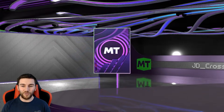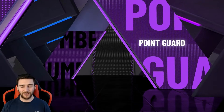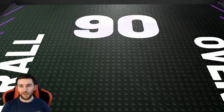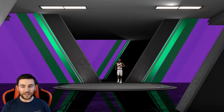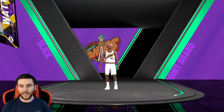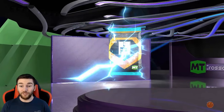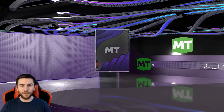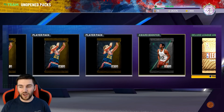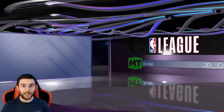So let's start reaping some of the benefits. First off, Amethyst Slick Watts — he's a point guard, an Evo that goes up to the Diamond level. Defensively pretty good. Then we've got a Diamond contract pack — contracts are about 27-28k right now but they'll go back up to 30k, so that's basically a 30,000 MT value. And a Deluxe League pack from completing the draft.